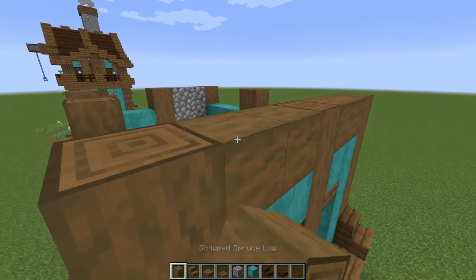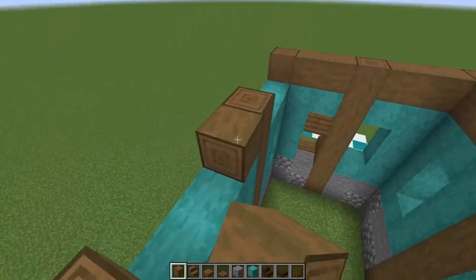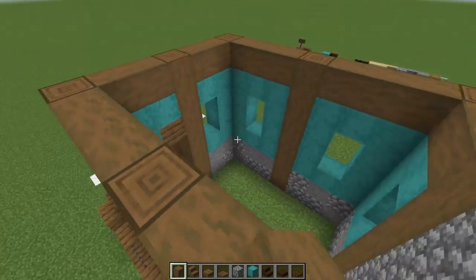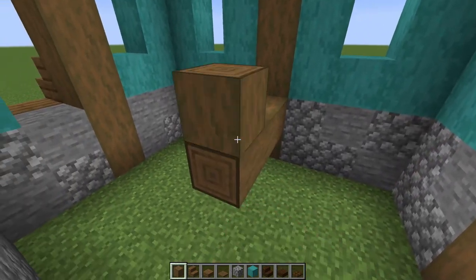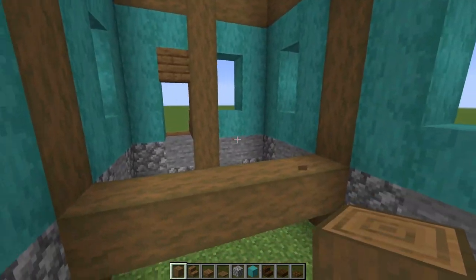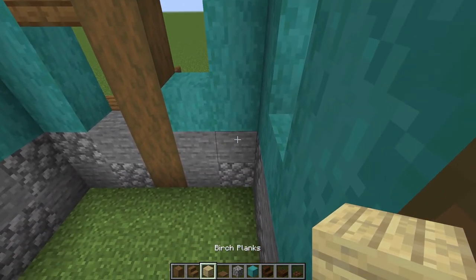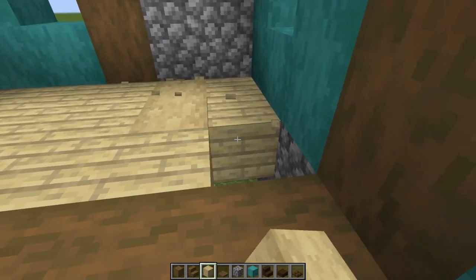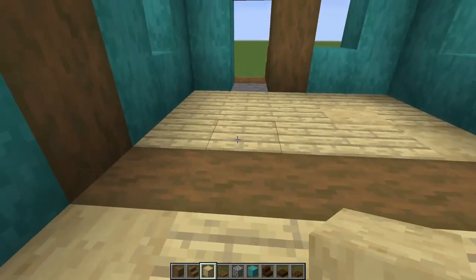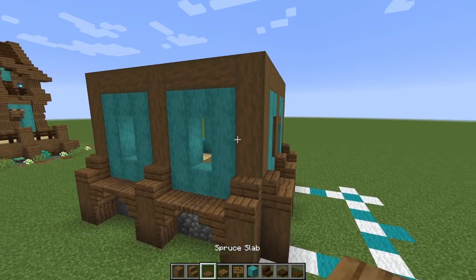Now let's do some cross beams right down on the top, from beam to beam covering the whole top section. Then a little cross beam right here in the center, and come on the inside to do a cross beam on this end. For the bottom, bring in birch planks and cover up the whole floor. If you want a little texturing, scatter some stripped wood randomly in there - it makes it look a little bit cooler.